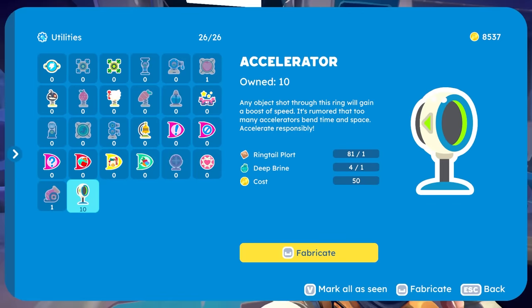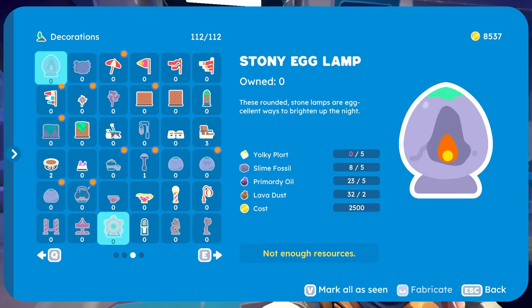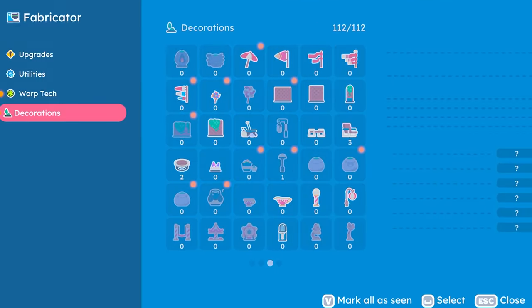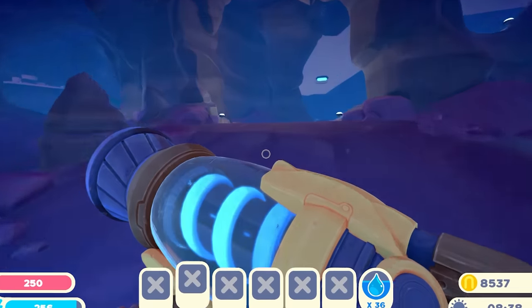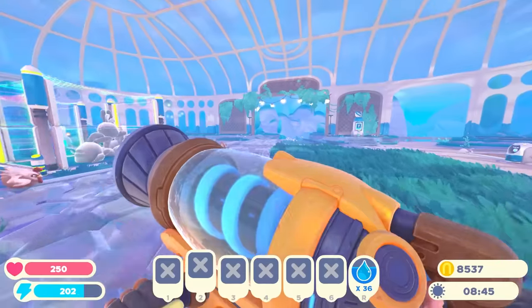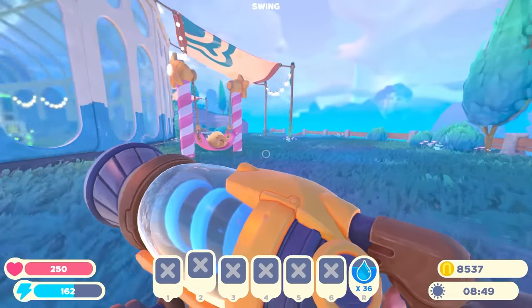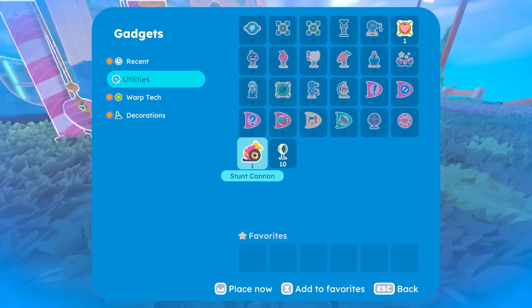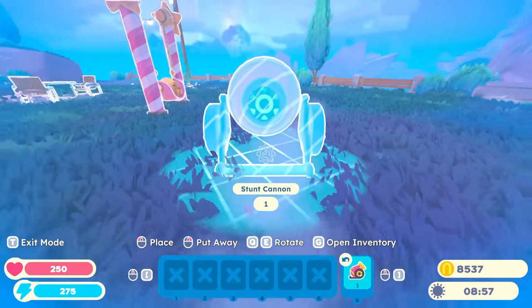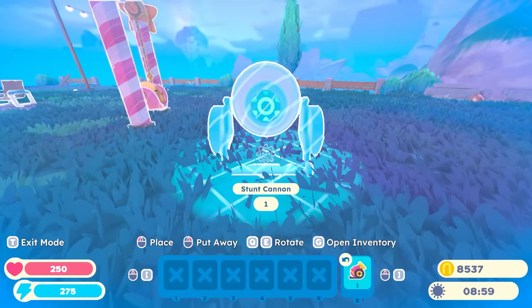I also crafted a bunch of these accelerators — we're gonna check them out as well. What do I need for a ferris wheel? I need deep brine and drift crystals. Drift crystals you need to get from cyclones or tornadoes. Okay, we've got a cannon. Let's head down this way. I reckon we're gonna make this area like a bit of a playground. Stunt cannon. How is a cannon a utility? It seems like something where we just have fun — like we just launch slimes.